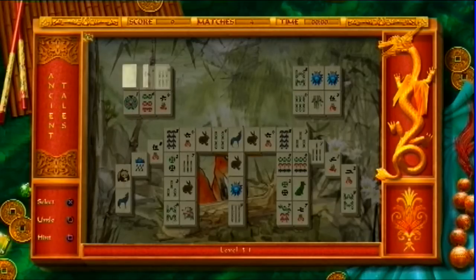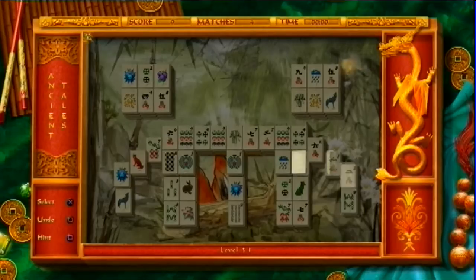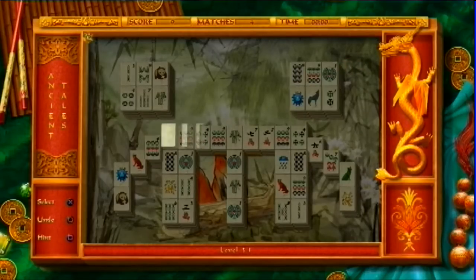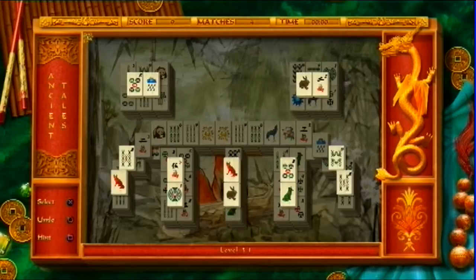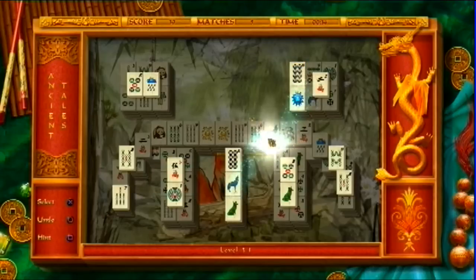So you take the cards away, and this is a lot different than when I played. I think all those updates that I saw were making a difference. Anyways, you take the cards away. I think by matching them? Yep, that was it. So you match the cards, and it reveals new cards, as you can see.